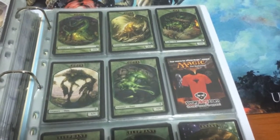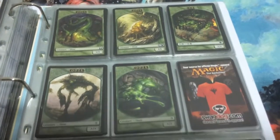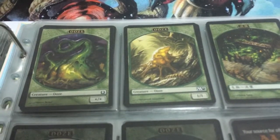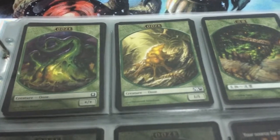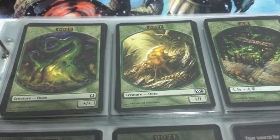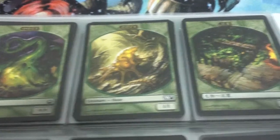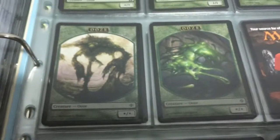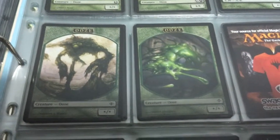Hi and welcome to MTG MashQ. Let's continue with my tokens collection, and this time we are looking at my Wolf token collection. So there you go — you have your Ravnica Wolf, your M11 1/1 Wolf creature, this one is from Innistrad, next this is from Shards, and from Rise of the Eldrazi.